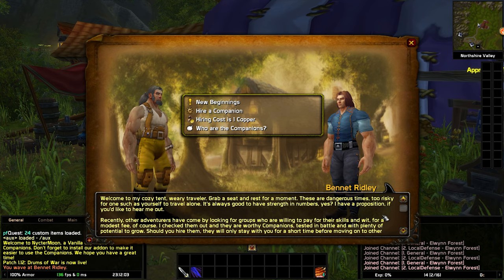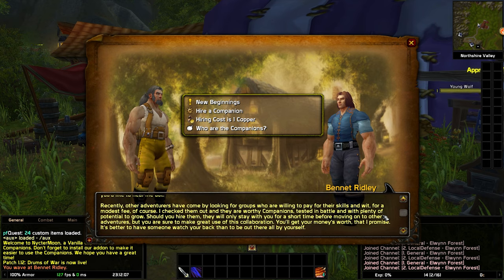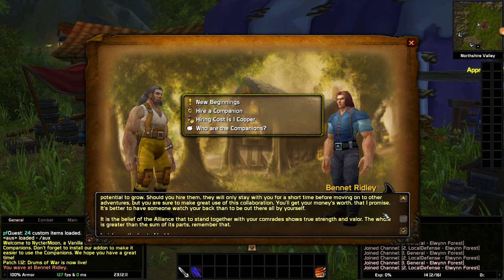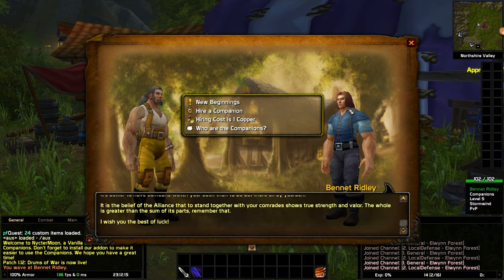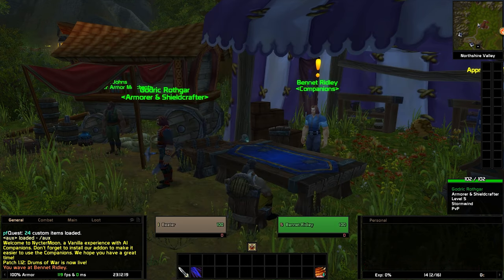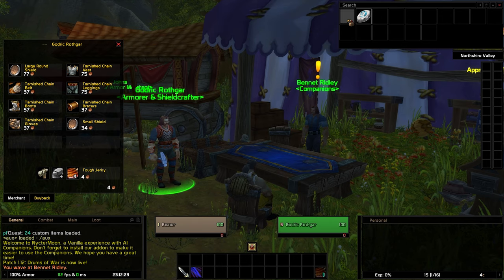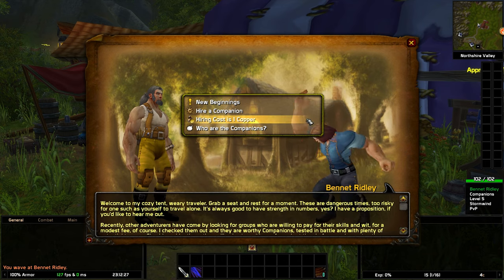The cost will change based on how many companions you've already hired, your level, and the license that you have — but licenses only come into play at level 60. Right now, you need one copper to hire your first companion. Since you start with no money, you have two options: either sell the food from your inventory that you start with, or go and kill some mobs and make some money.